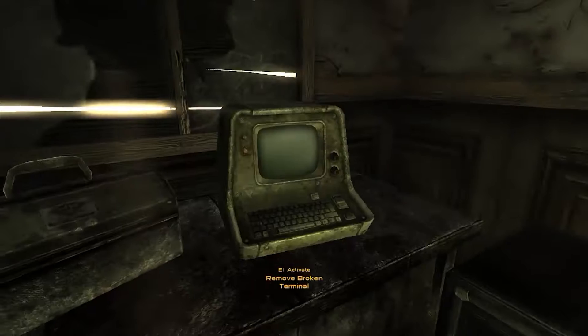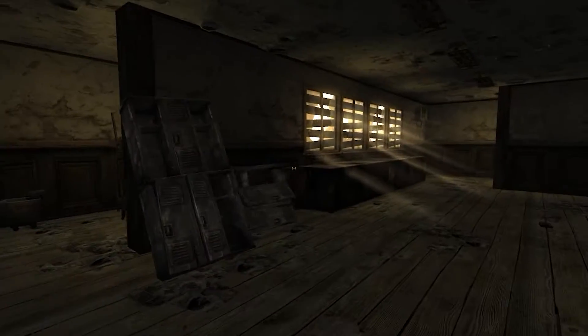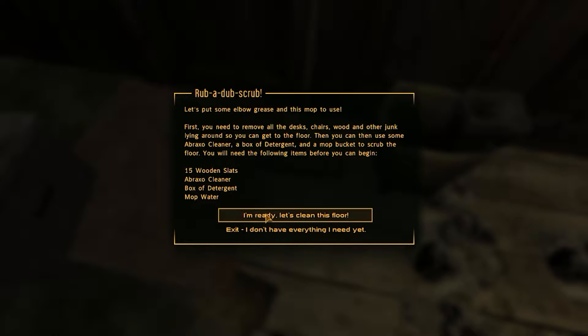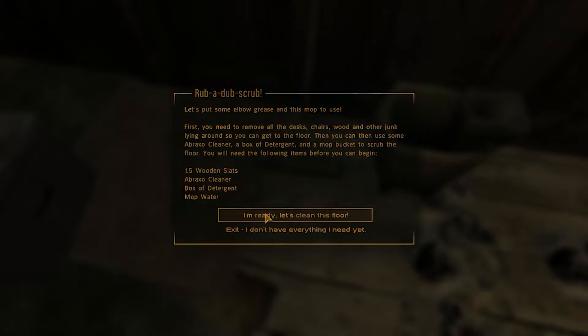I need to finish cleaning. I think I picked up stuff for this, so I can take that. I am ready. Let us clean this floor. Abrax cleaner is so powerful — some real powerful stuff. Use the Abrax cleaner, detergent, and mop to clean up the nasty floor. Takes a little hard work, but eventually the gooey stuff stuck to the floor cleans up nicely.